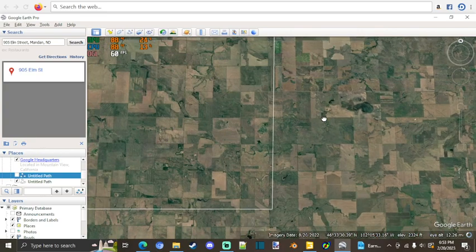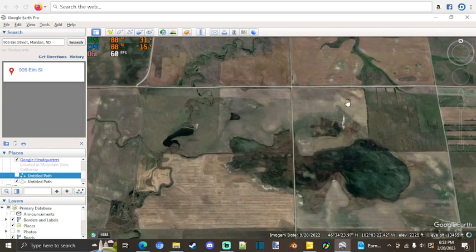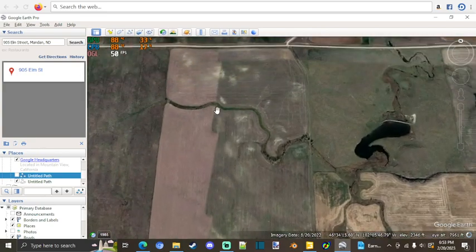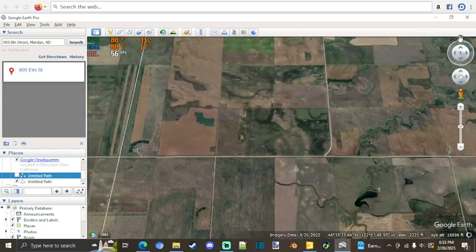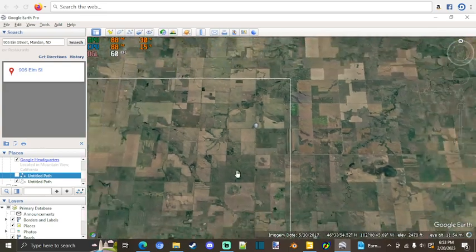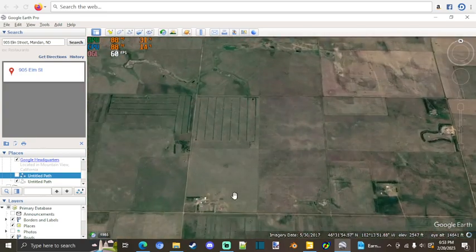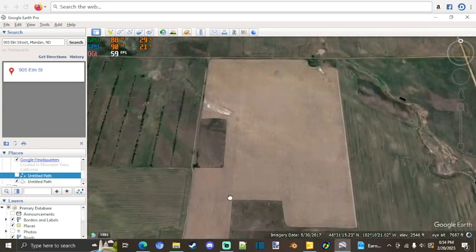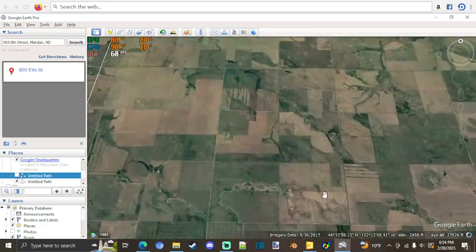I'm now realizing I should have done this a little bit further over, but it is what it is. These fields are actually fields that my boss rents — this field here was actually a field that I planted in winter wheat this last fall. So I'm kind of in the area; I'm not exactly over our fields, but this is the area we're going off of. There are a lot of fields, different sizes, different shapes — some odd-shaped ones in here.